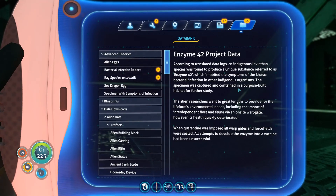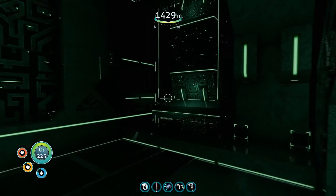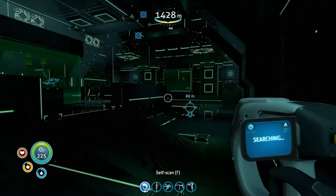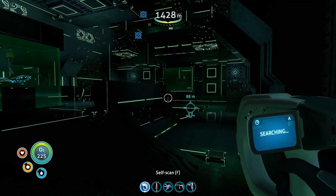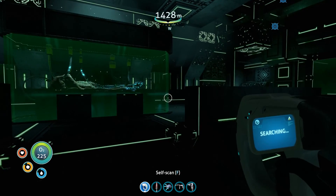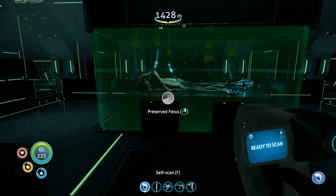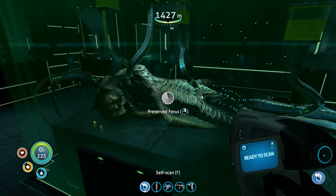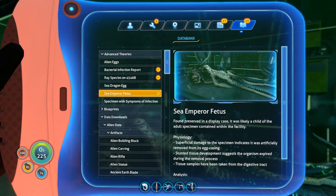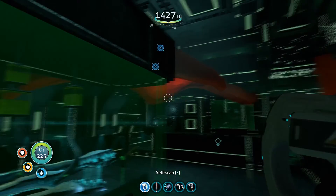Enzyme 42 project data — integrating new PDA data. So that explains why they captured the Leviathan that seems to be talking to me. They captured the Sea Emperor Leviathan because it seems to produce an enzyme that inhibits the function of the Chorovirus. What is this? Preserved fetus — Sea Emperor fetus. Found preserved in a display case; it was likely a child of the...